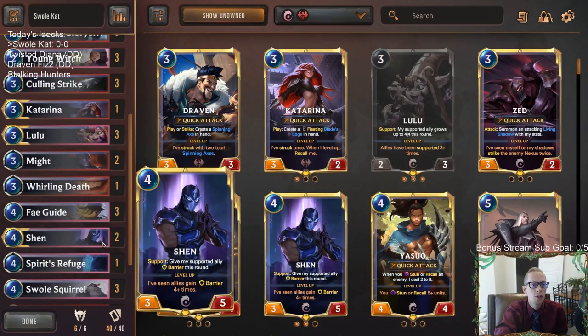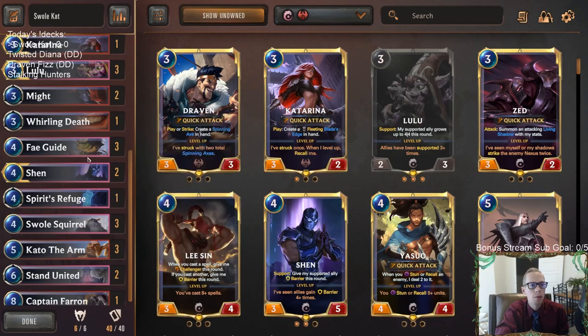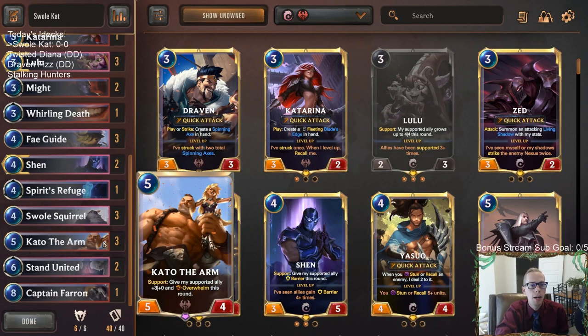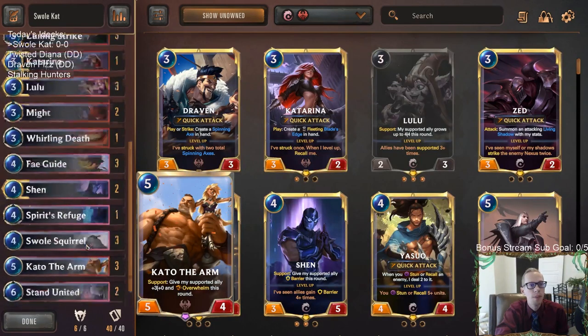With Shen you can give the Glory Seeker a barrier — also very good. Besides that, we're playing Swole Squirrel, supported with all those things to help keep it alive and double its power. Our other combo with Swole Squirrel is Fey Guide giving it Elusive so we can have a really big Elusive unit they can't even block. And if they are going to block it, we can also give it Overwhelm with Kato the Arm, which gives a +3/+0 and Overwhelm.